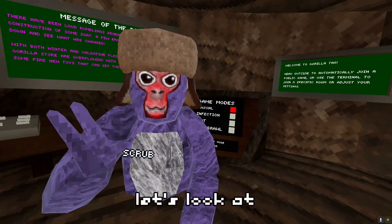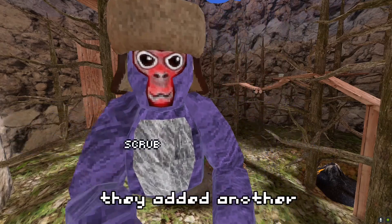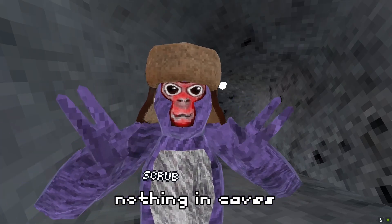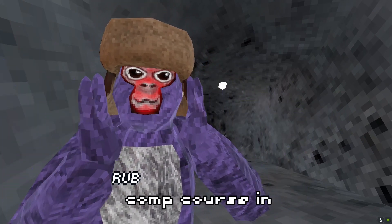The Nuka Villa Tagote just came out, and let's look at everything that came with it. First off, nothing in forest changed other than they added another little thingy for the volcano up there. Nothing in caves or any of the other maps changed other than the comp course in Citi.